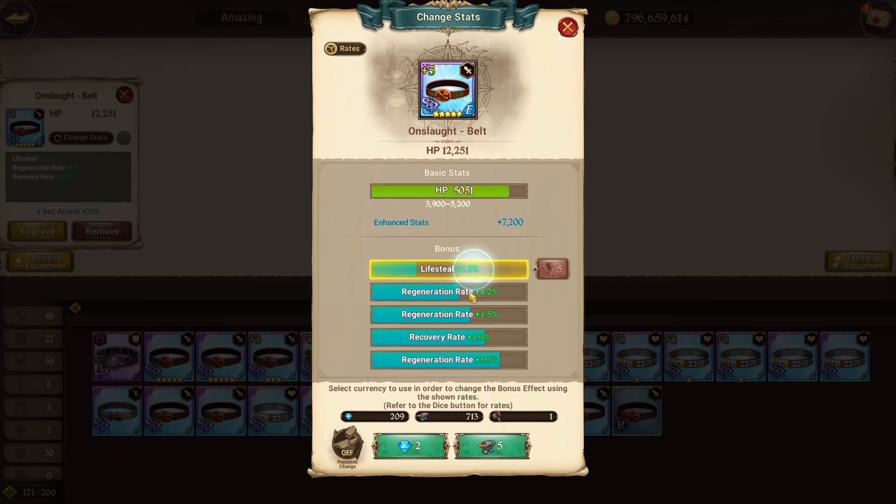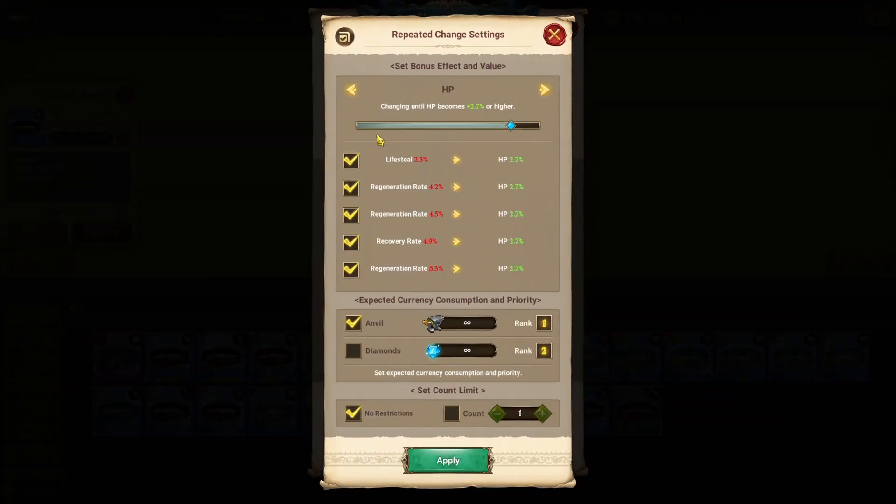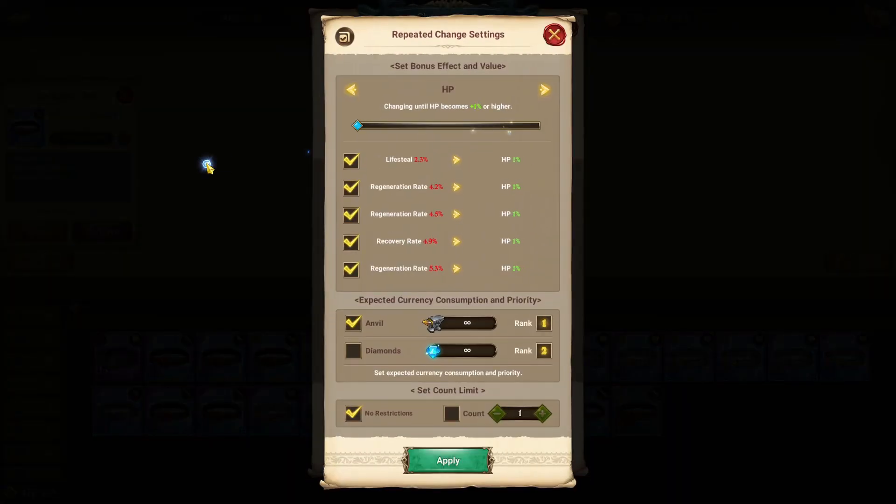You might think 'I'm just going to roll for HP' and set it to a pretty high amount — but that's not what you want to do as a newer player. Newer players probably don't have a lot of anvils, around 700 or so. Instead, to save anvils, set the bar all the way to 1% on whichever basic stat you're trying to roll for — HP, attack, or defense.